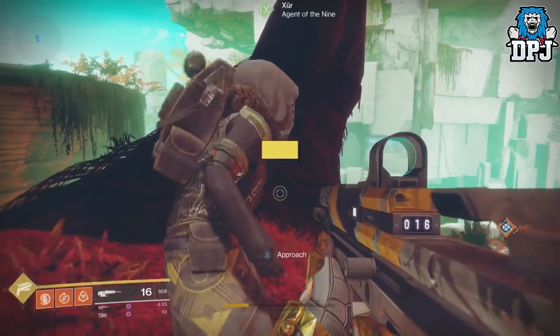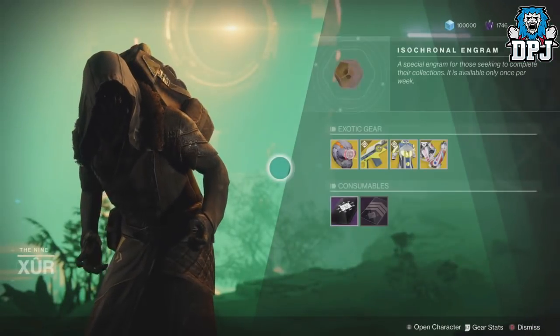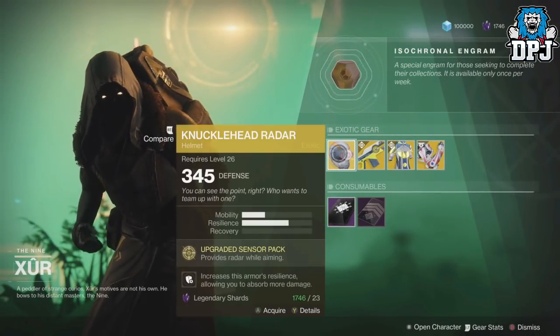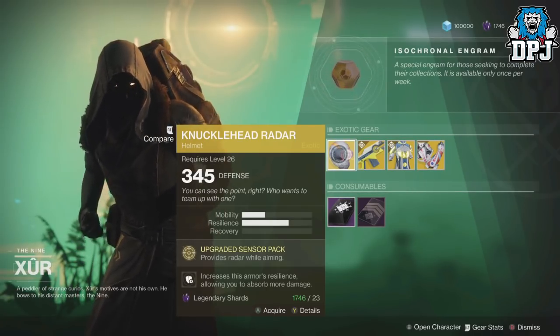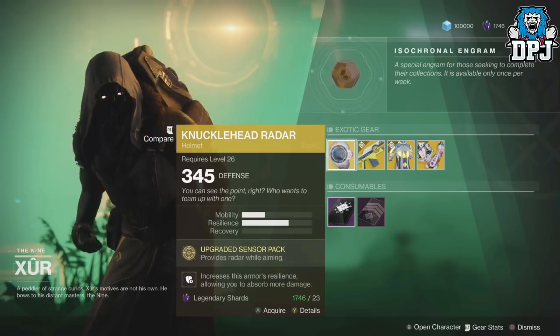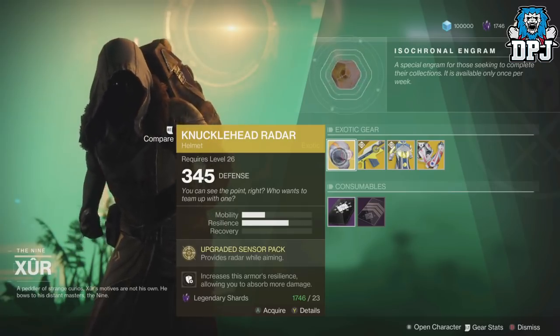So what's he got this week? For the Hunter we have the Knucklehead Radar — Upgraded Sensor Pack, provides radar while aiming. This will cost you 23 legendary shards and will drop at 345 defence, which is not bad at all.